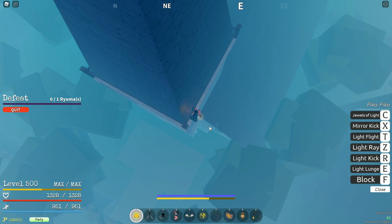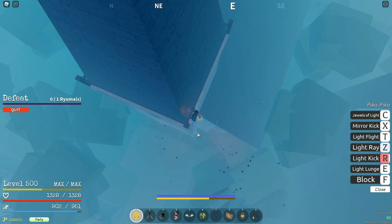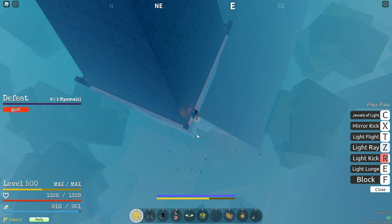Use Light Kick first — don't use Light Ray immediately. Just use Light Kick like that; he's going to block it, and then he'll unblock. Then you can go ahead and use Light Ray on him. You're not going to get the full 80 hits off — he's going to end up blocking — but if you keep doing this over and over again it's going to take some time, but you'll end up killing him within probably about 10 minutes.